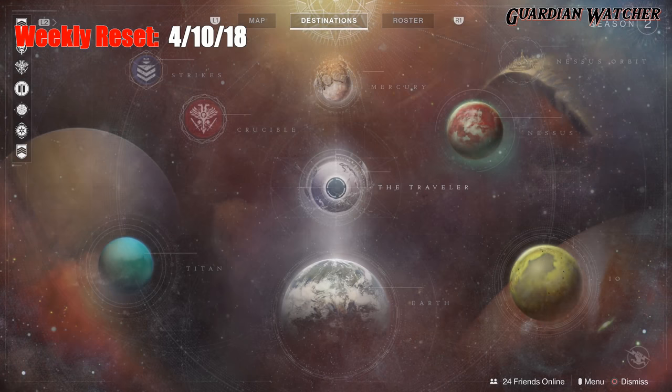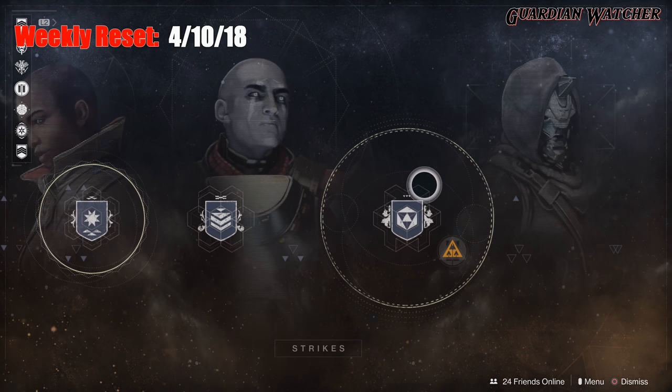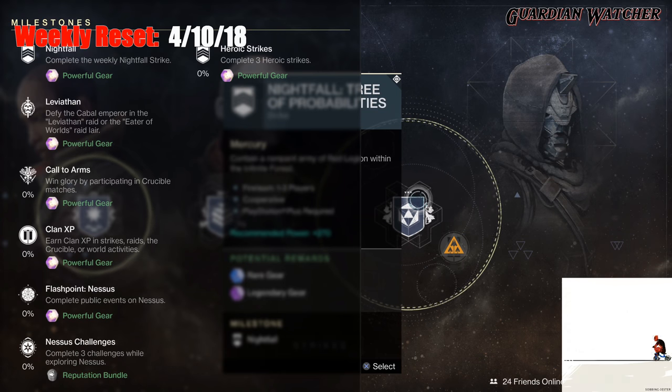For this week, we are going to start with the milestones first. This week's Nightfall is the Tree of Probabilities. Next, we have Leviathan, which you need to complete the raid or the raid lair. Then we have Call to Arms, where you win glory by participating in Crucible matches. Then we have Clan XP, which you earn in strikes, raids, crucible, or world activities.